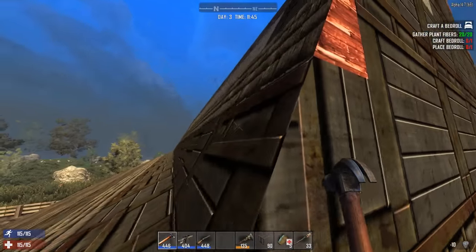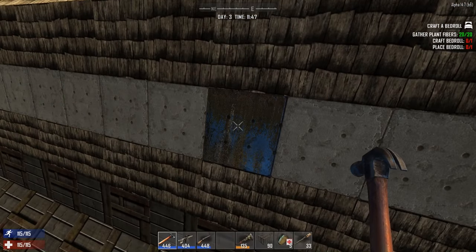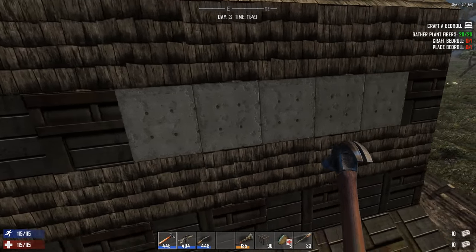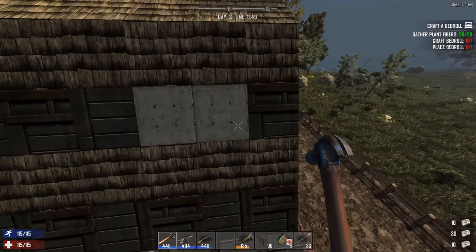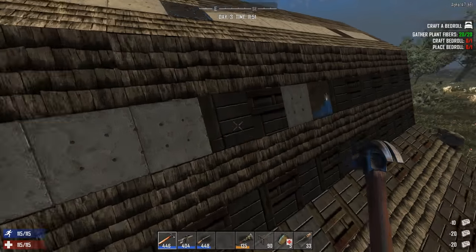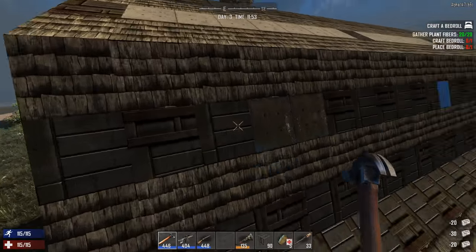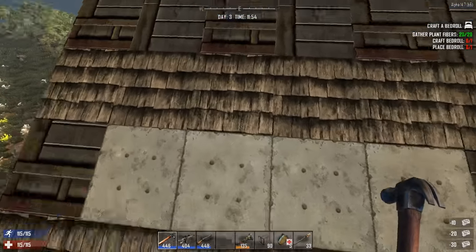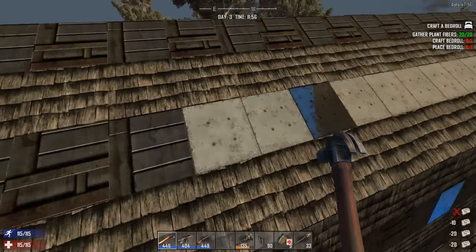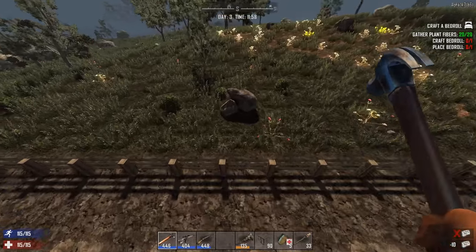I've got it on single player cheat mode just to have a sandbox going on here. Once you've upgraded it, you can see the concrete is wet. Once it dries, that's when you can upgrade it one last time with forged steel. Now this is very, very expensive, so I would not recommend doing this on just some random structure because it's pretty expensive and you burn through it relatively quickly.